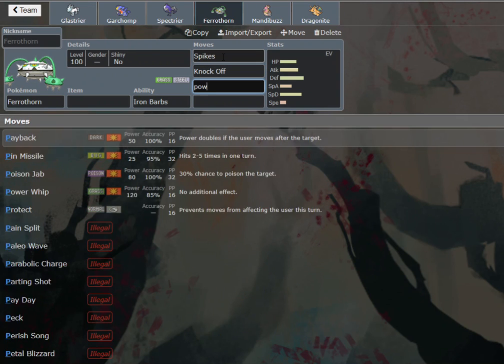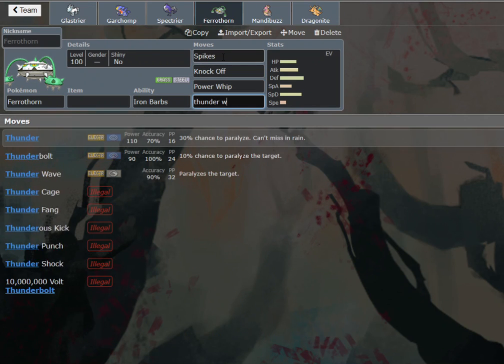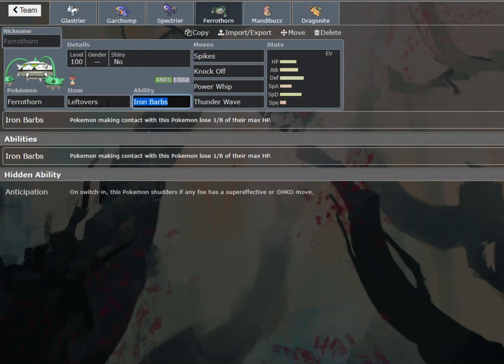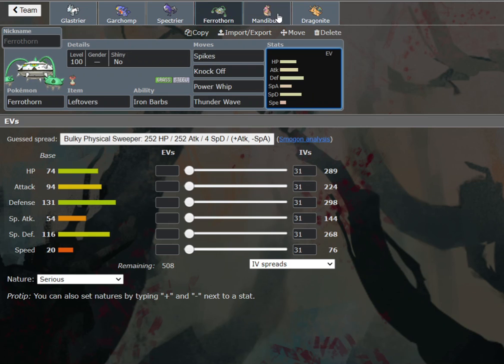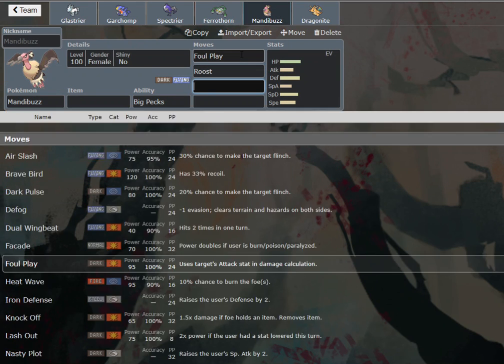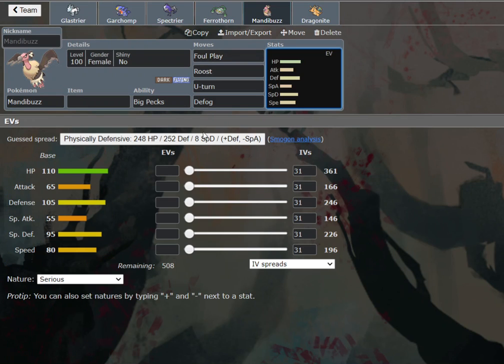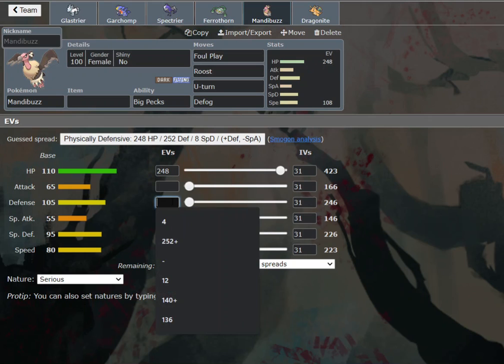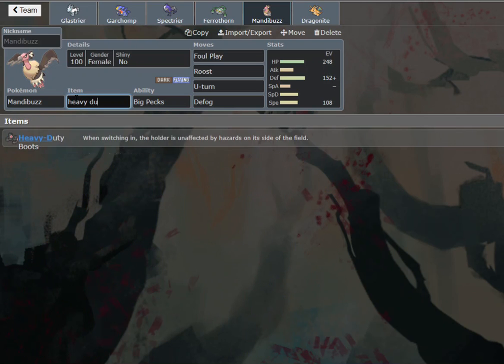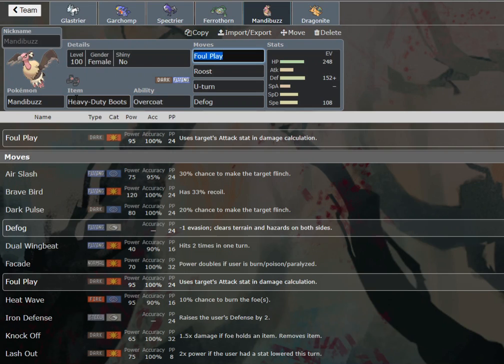We also have Thunder Wave on Ferrothorn — we can run Spikes, Knock Off, Power Whip, Thunder Wave. So that helps slow things down. Now here I think we're going to want a physically defensive Mandibuzz with Foul Play, Roost, U-Turn, and Defog. We're going to go 248 HP, same speed around 220-223. We're actually going to want to maximize the physical bulk on Mandibuzz, and we're going to go with a max Special Defense Ferrothorn because it's our primary resist to a couple of things — like Specs Latios and potential Water types on rain.